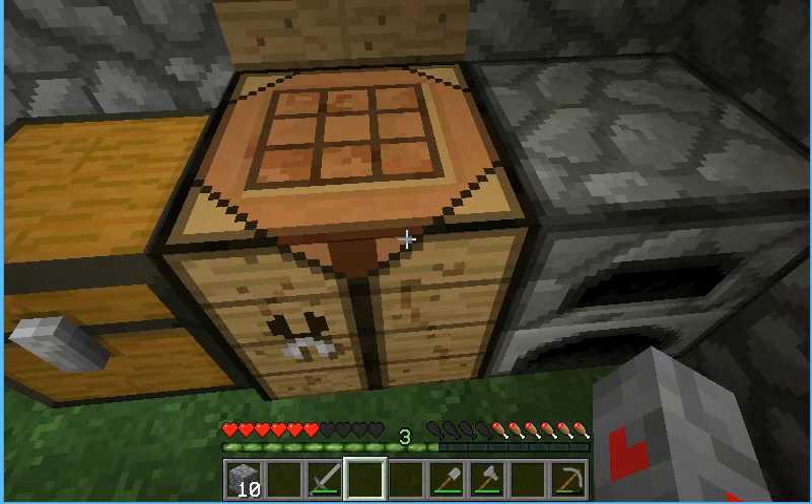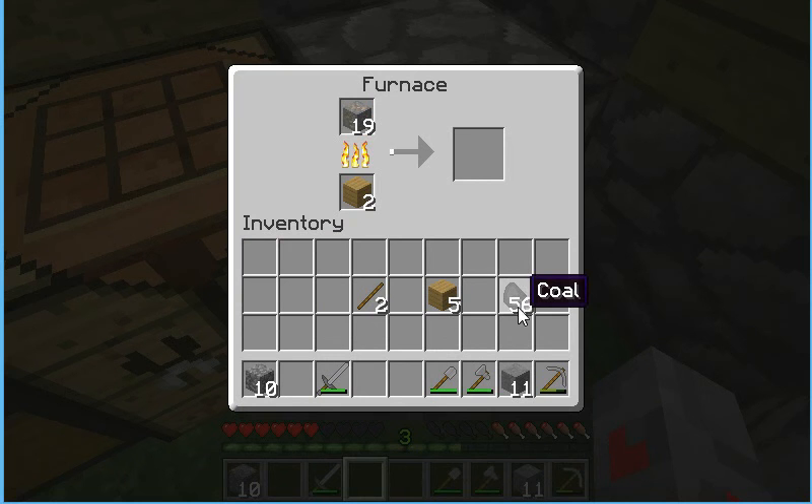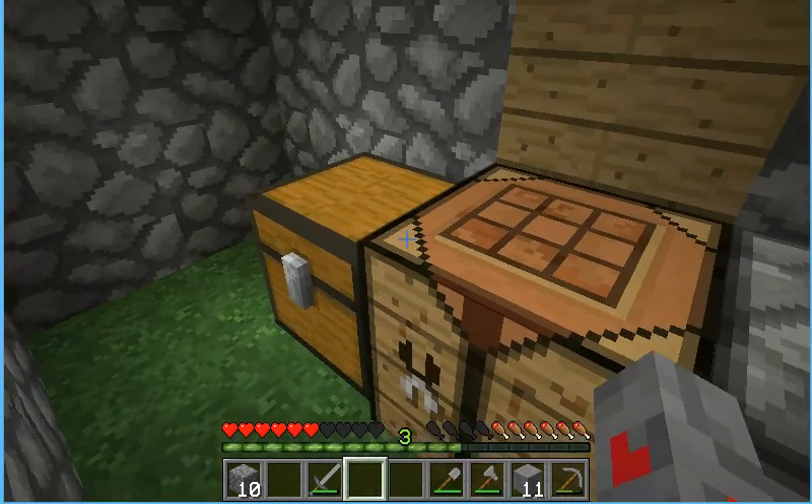Okay guys, we're back and we're gonna get ready to smelt the 19 iron I found. Let's check that out and replace it with some coal. You could probably hear the zombies out there — they're being quite annoying and I don't like it. I might go shut them up with my stone sword.